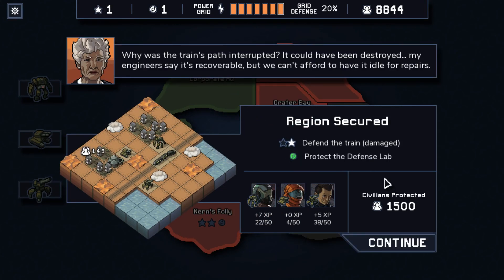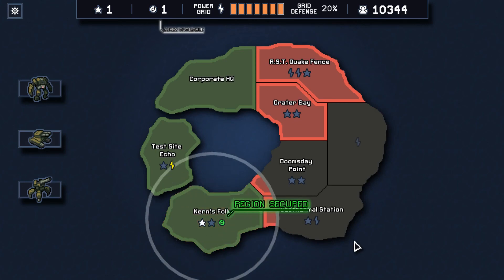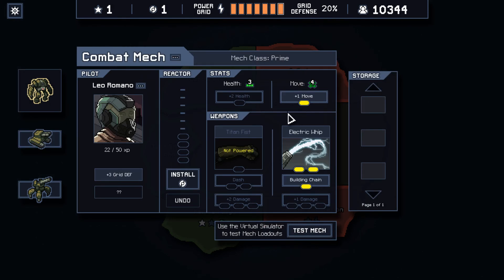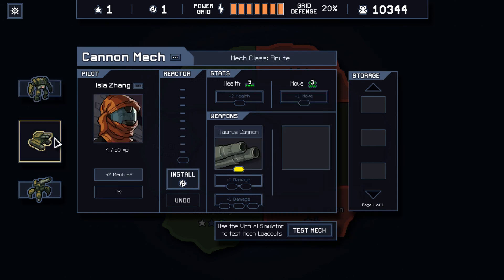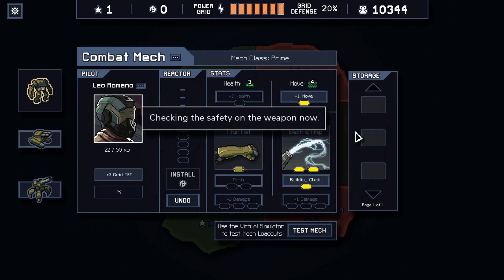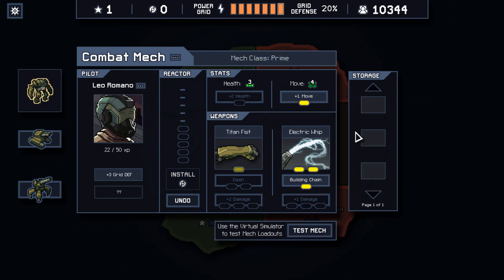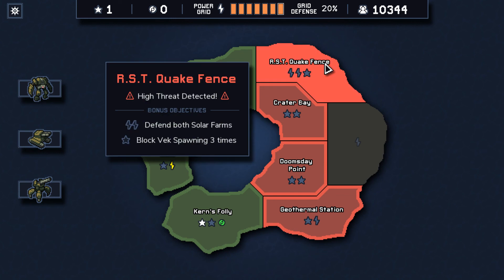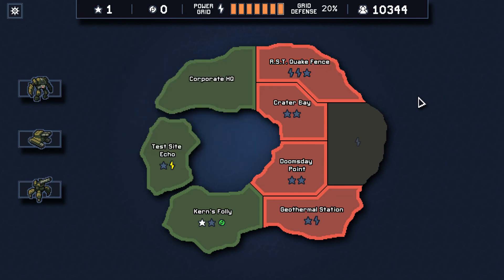Why was the train's path interrupted? It could have been destroyed. My engineers say it's recoverable but we can't afford to have it idle for repairs. There we go — we got two stars worth of stuff, as good as if we had perfected one of these. We got a reactor core — one of the few things you can use right away. We could re-enable this Titan Fist dash — that seems like the winner, because having pushes available is super good. We wanted some of those in the last battle. So we've done two missions and you get to do four before the island clears up. It's been half an hour so I think this is a fine time to take a break, and then we'll try to finish up the island next episode. Thanks for watching and I'll see you next time.